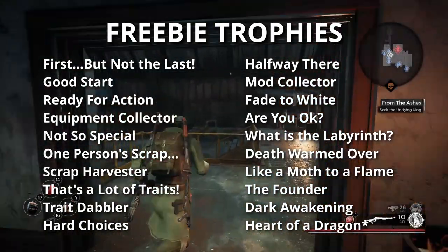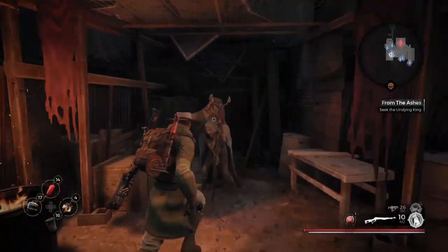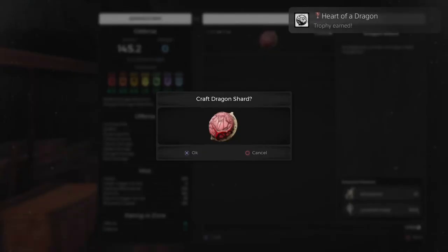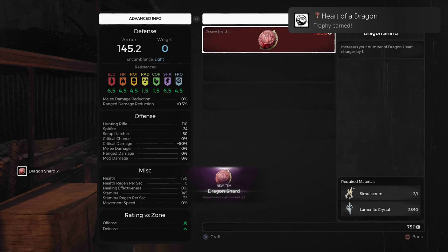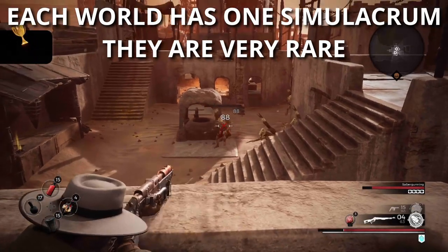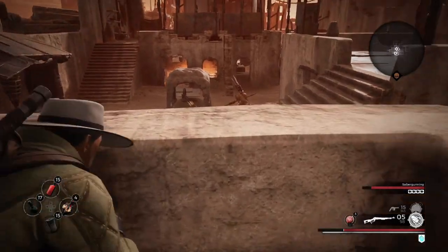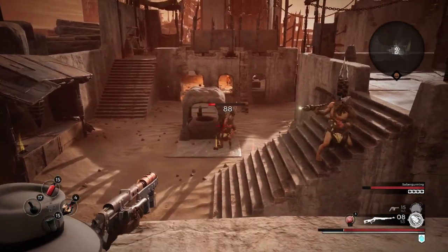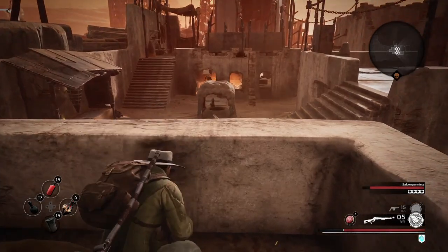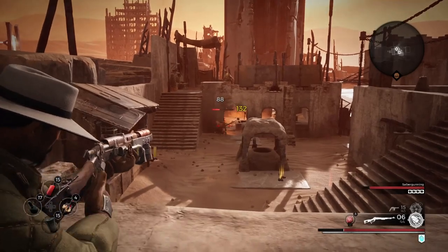There are 20 what I would call freebie trophies — these are trophies you're going to earn just by going through and playing the game. The only trophy on this list that you are not guaranteed to get is Heart of a Dragon. To get that trophy, you need to take a simulacrum to the root mother and exchange it for an extra dragonheart. There is one simulacrum available in each world, and you can use them to increase your number of dragonhearts or upgrade a weapon or piece of armor to the maximum level. The dragonheart is the main healing item in Remnant from the Ashes — it's kind of like an Estus Flask if you're familiar with Dark Souls.